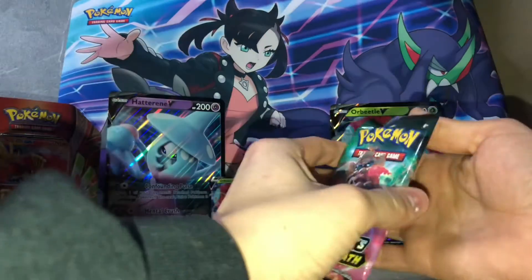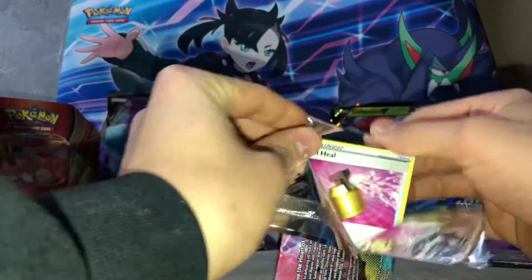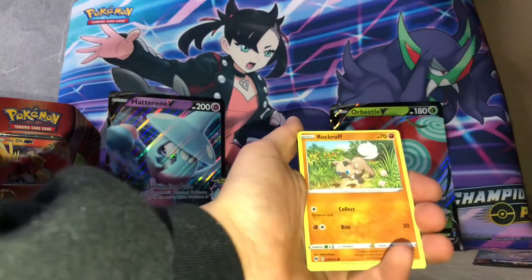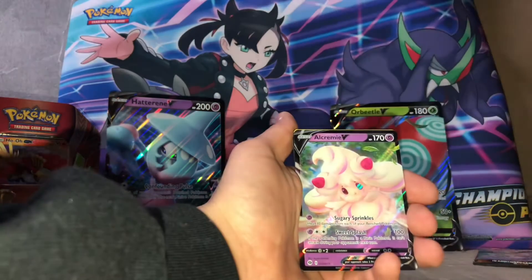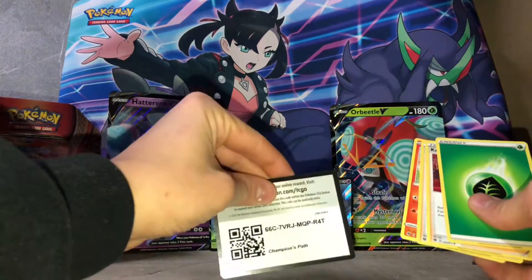Alright, let's get into the next pack — another Champion's Path. Full Heal, Rockruff, Zigzagoon, Leedle, Sizzle, a Paved Bead, and now a Creamy V — put that over there for now. Code card.